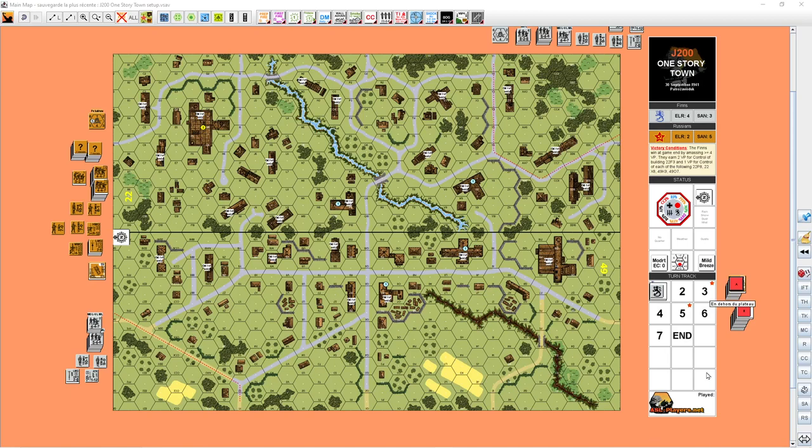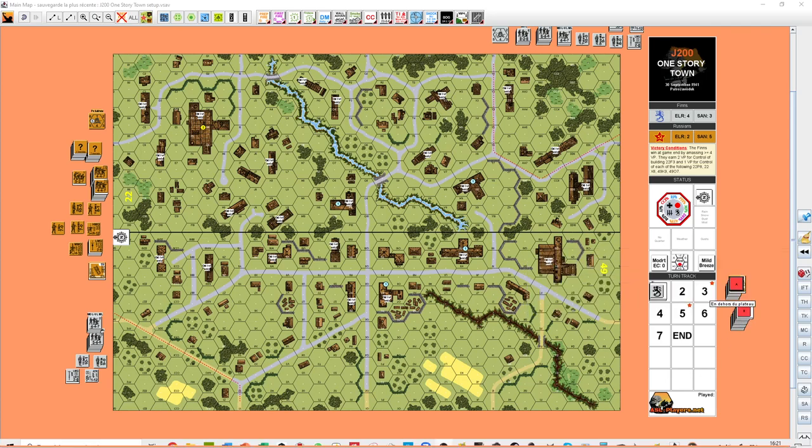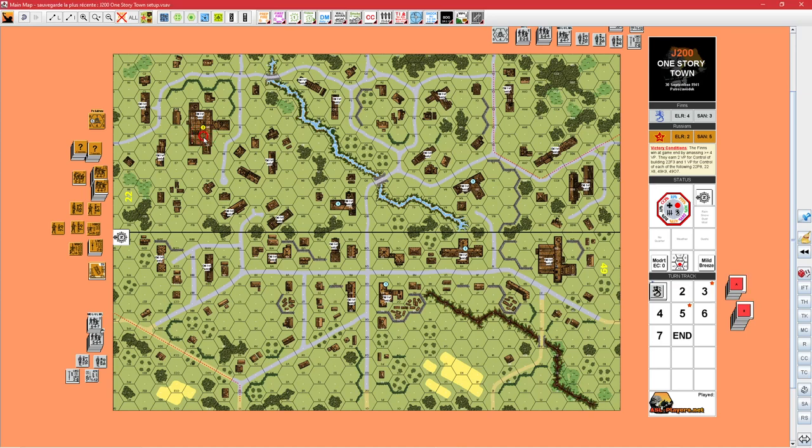Here is the VASL map. I've placed the two Soviet reinforcement groups. The red lines are the delimitations of the two Finnish setup areas, and the Russians must set up between them. The buildings that count for VPs are the two-VP building and the four one-VP buildings.